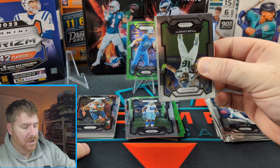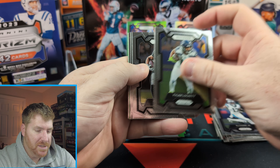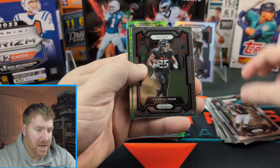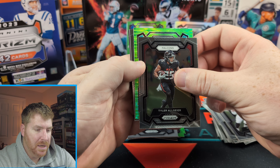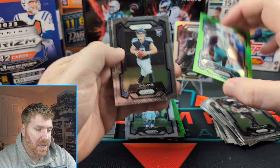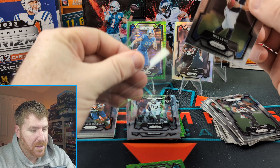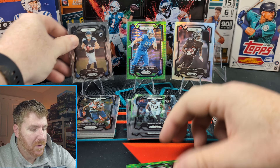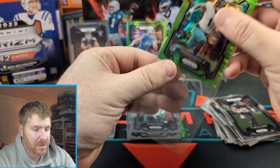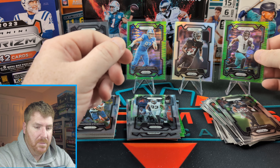Three packs left, not including right there — that's our mem. Not game worn, not player worn, not anyone worn. Tyler Lockett, Jacoby Myers, Jamar Chase, Tyler Algier, our green for the Jaguars — Travis Etienne. That's a nice card. We got Will Levis and Brian Young. Will Levis played pretty well. We'll put a little Travis Etienne in a sleeve here. That's not a bad card — excellent running back. One pack left, then we'll get to that.